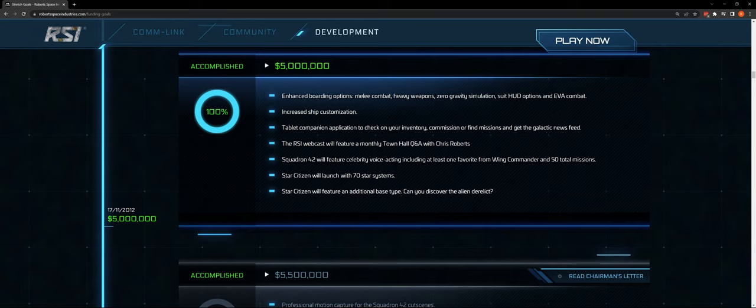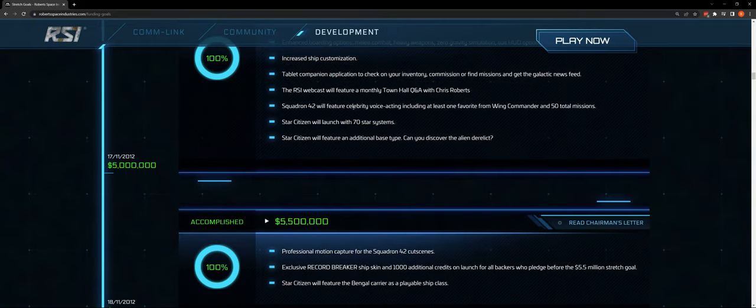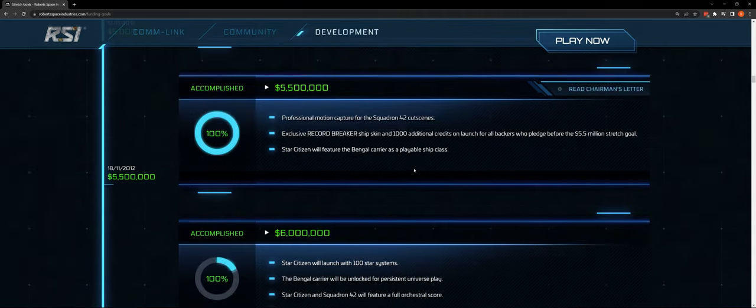Star Citizen will feature an additional base type — can you discover the alien derelict? They've leaned into derelicts in a meaningful way, both in terms of where we can go and in terms of concepting. They're really thinking about what these can look like. Professional motion capture for the Squadron 42 cutscenes — we're definitely getting that. And we've got celebrity voice acting up the wazoo if you look at the cast for Squadron 42.